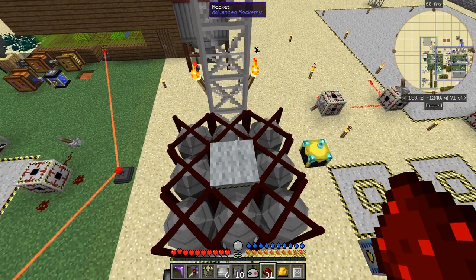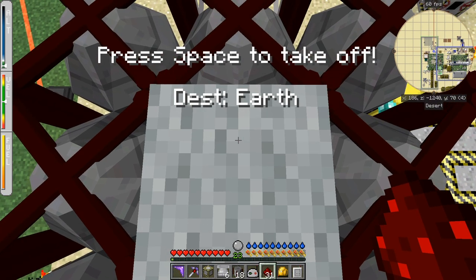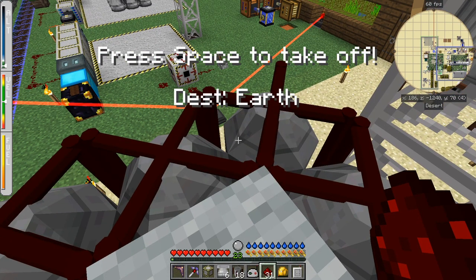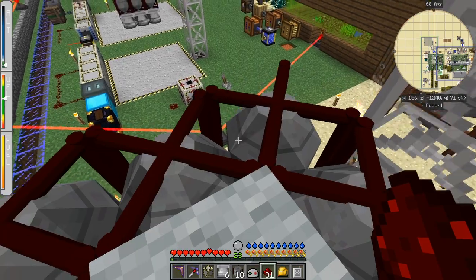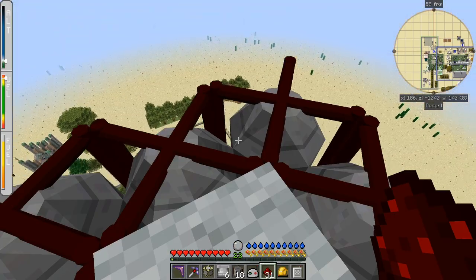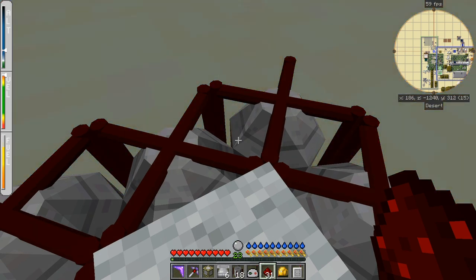Let's sit on the rocket — it tells me the destination: X is 186 and Z is minus 1240. This rocket is already loaded up, destination Earth. It will go up and come down. I haven't got a spacesuit on but it doesn't matter — when you're in the rocket you don't need the spacesuit until you actually change dimension. You don't even need the spacesuit until you actually get out of the rocket. A bit illogical but that's the way it works.